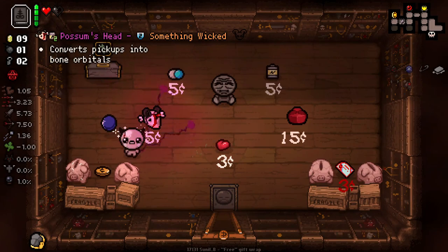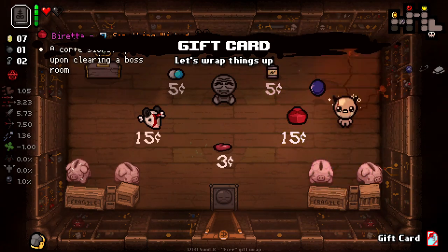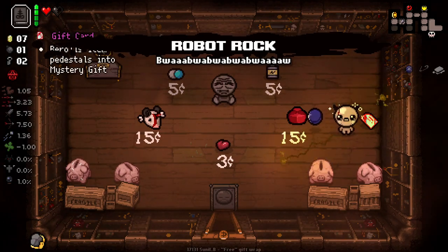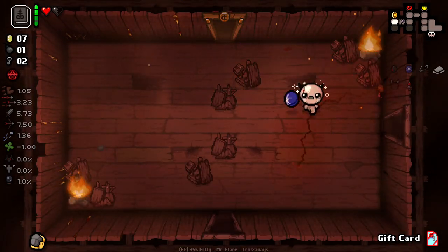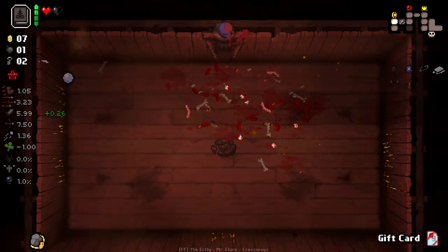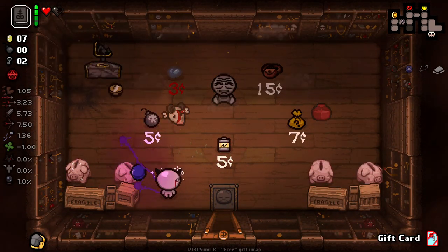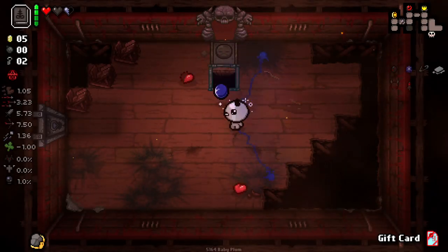I want to check my shop for a soul heart and also see if stones are sold. We have a new card — Gift Card. Let's drop that and see what it does. Rerolls item pedestals into Mystery Gift — okay, that sounds pretty good. I really should bomb this pickup just in case it rerolls into a soul heart. It very much did, because we very much need that. Gift card seems really, really crazy.